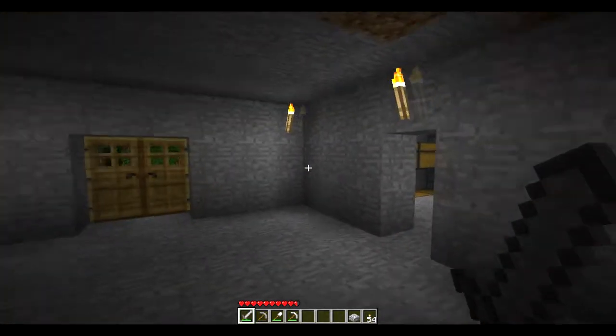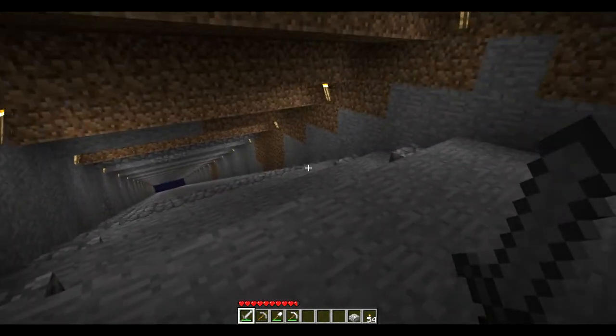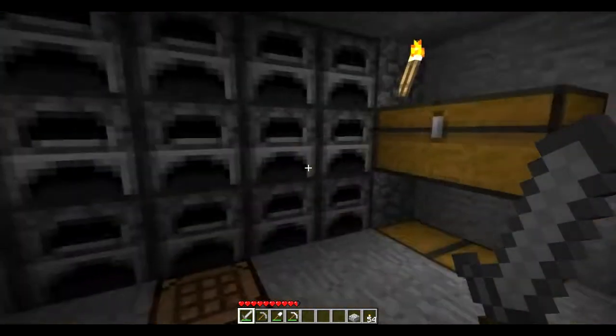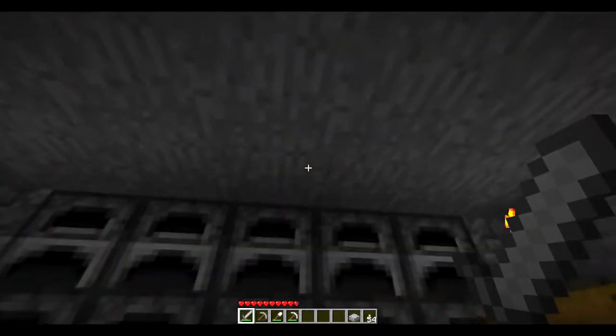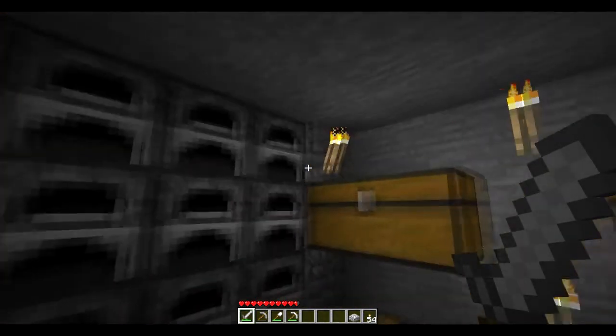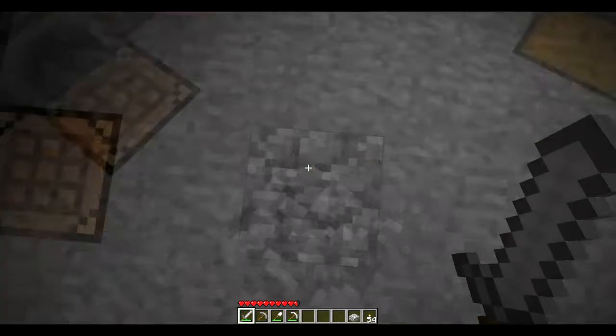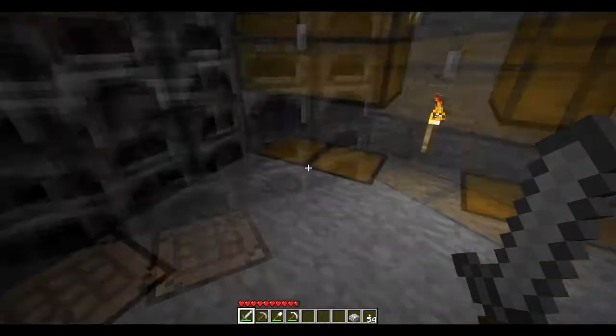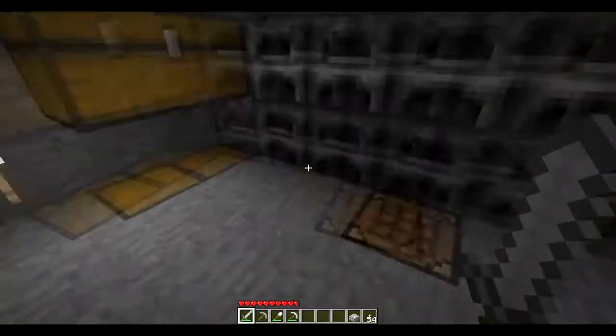I just wanted to show off my world and what I've been doing in it. The first thing I'm going to show off is my efficient room. Everything's accessible from the center square — it actually works pretty well. You come in here, stand here, and just go back and forth.